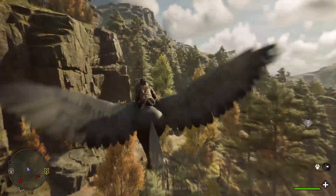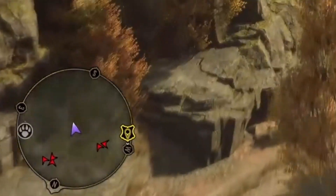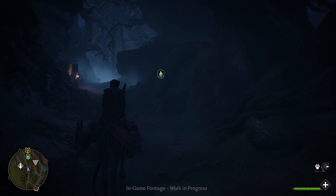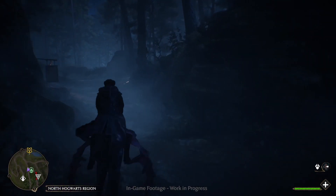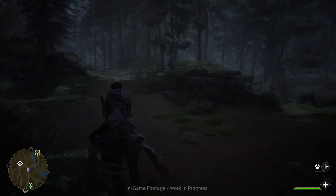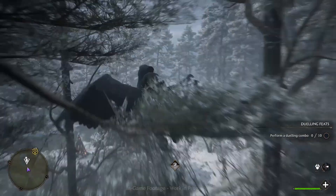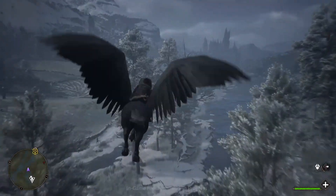We also have beast dens throughout the world, and initially I thought they were all noted with a claw icon, and yet we also see a spiderweb icon later in the showcase. So it seems that at least some of the beasts can have different icons. As for enemy camps and the poachers already confirmed for the game, Alan mentioned these characters could be hoarding valuable magical resources. My guess is these locations are noted with the skull icon — which would match up nicely with the skull mask enemies we've already seen in the various trailers.